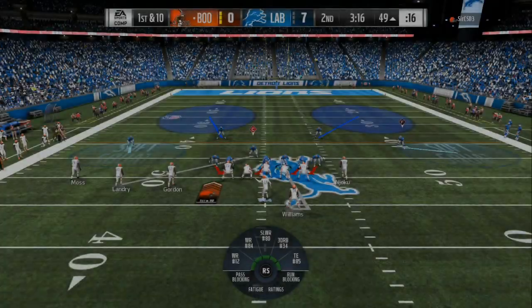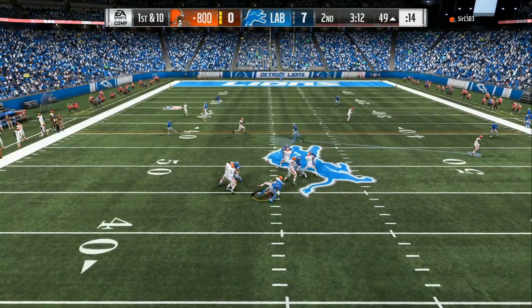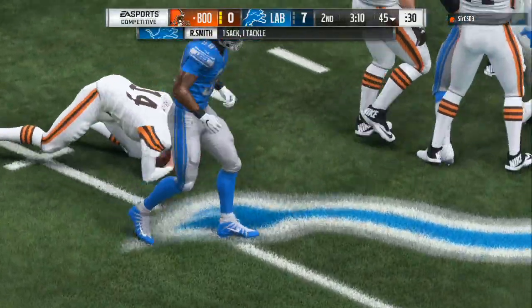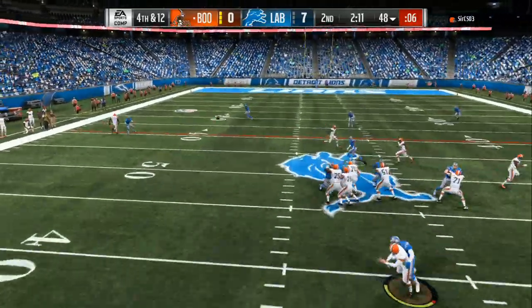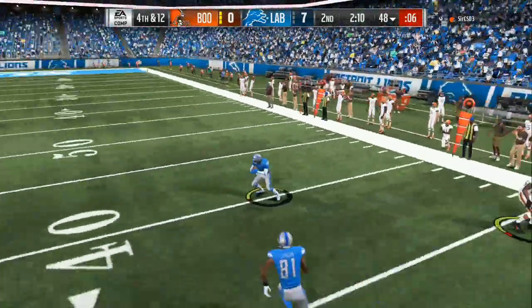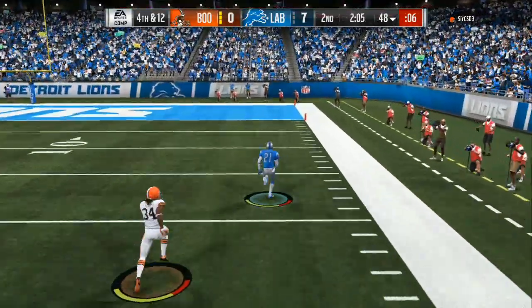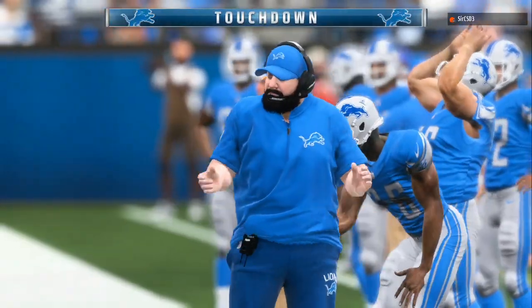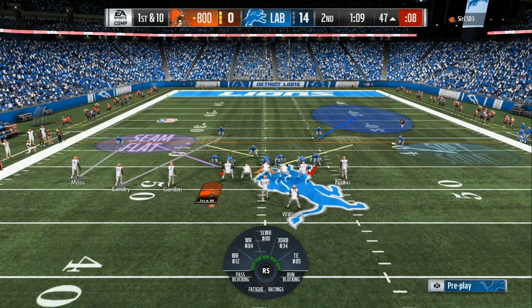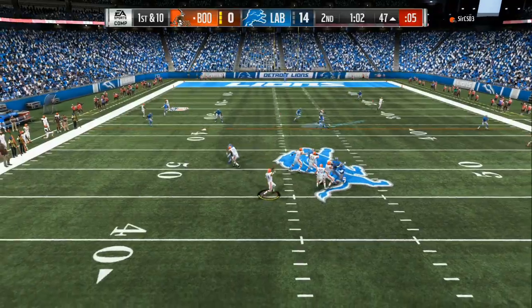3 wide receiver sets — if they go into 5 wide you will get 8, 9, or 10 sacks easily, and if you have a pretty decent user you can bait them in and get 4 to 5 interceptions. You will always get somebody screaming, making them throw the ball super fast. The only way they're going to be able to stop this is to patch it. Use this defense in the first and second quarter, then they will go into blocking more people and you can go into my nickel 2-4-5 setup.